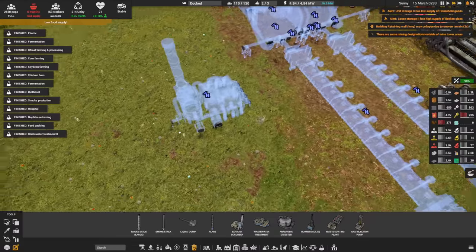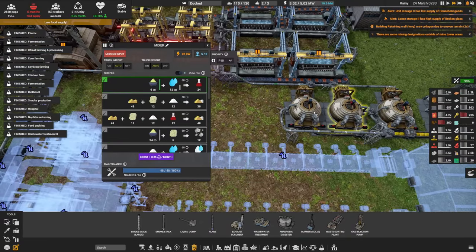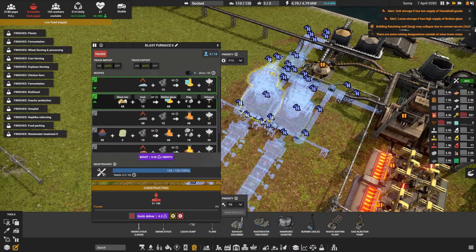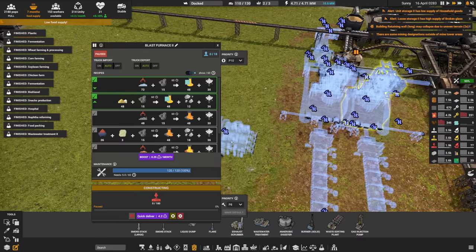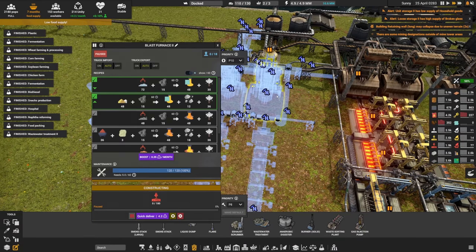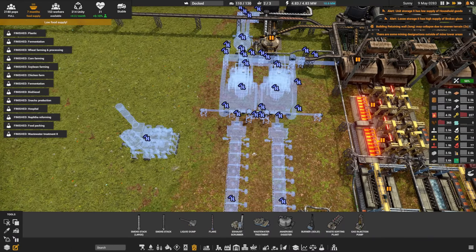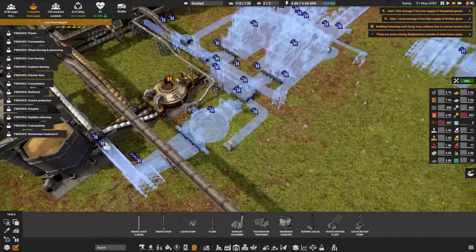The exhaust scrubber also outputs six sulfur — we can find someone who'd like that. It processes 180 exhaust. These smelters output 36 exhaust each doing raw materials, which means I can fit exactly five smelters onto one exhaust scrubber. I have six smelters. If they run recycled materials they only output 30 exhaust, which means I could fit six. As long as everybody runs recycled materials we're set — but not everybody will run recycled all the time, so we have a problem to sort out.